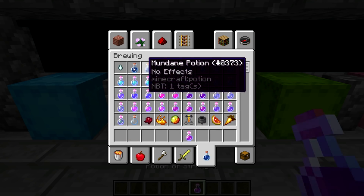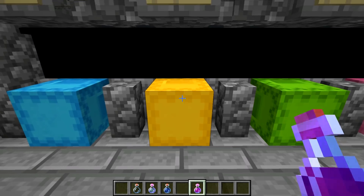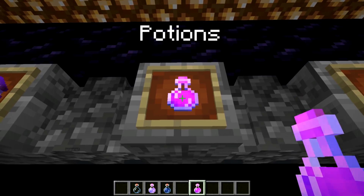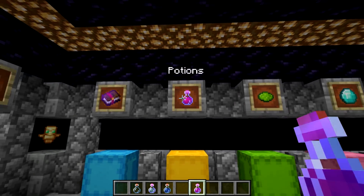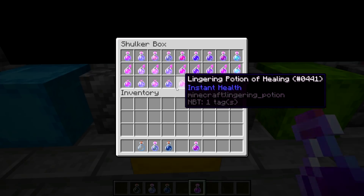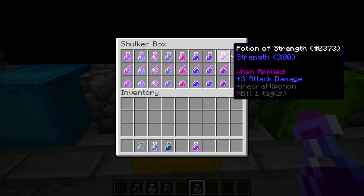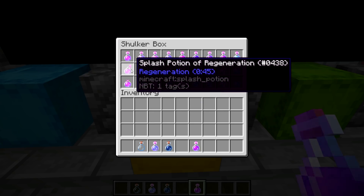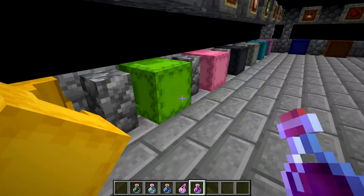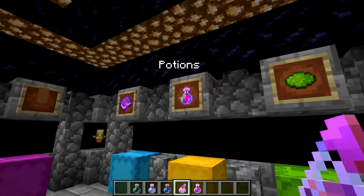Look at these potions — oh my goodness, so good. The best new texture in terms of the items by far. These have been improved significantly. They shouldn't do a thing to fix these from this point on — these are absolutely perfect textures for the potions. Really, really quality texture right here. They look fantastic.